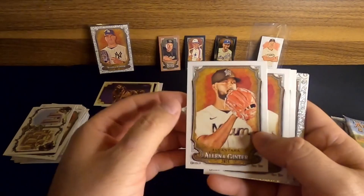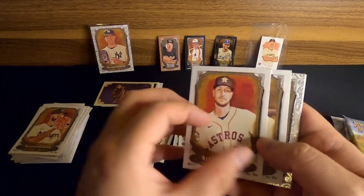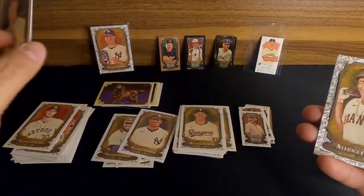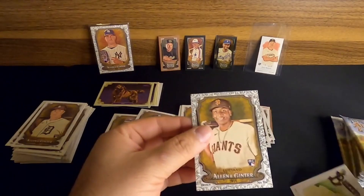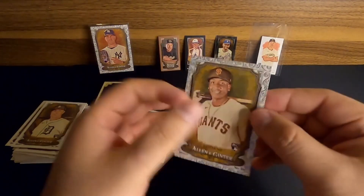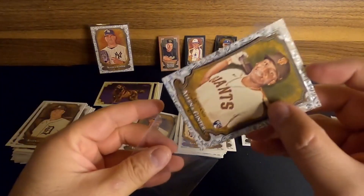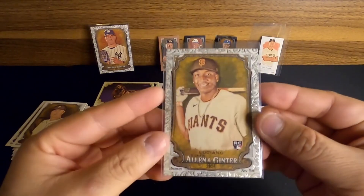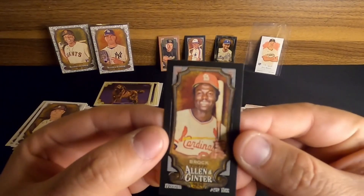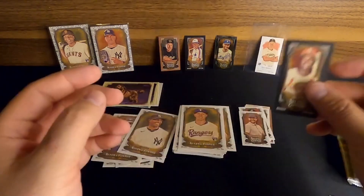Is that Sandy Alcantara? We've got Kyle Tucker. Don't know this rook — it's Colt Keith. We get another one of these filigree cards — and that's going to be Marco Luciano for the Giants. Very cool, so we'll sleeve him up. We get a rookie on one of these foils — that's cool. And then we get a Black Border Mini — another one — of Lou Brock. A very nice, cool throwback card there of the Cardinals.